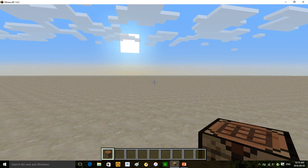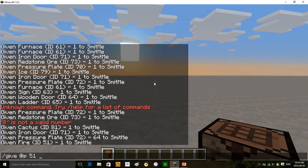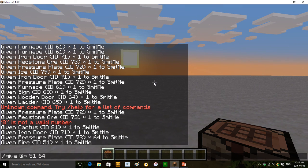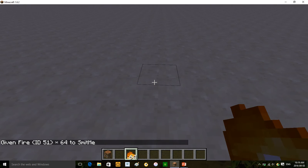First of all, you have to have cheats enabled. You have to type the slash give command, then put that weird @ symbol, then P, then type 51 — that is the old ID for fire. If you want to get 64 of them, type 64 at the end. So the command is: /give @p 51 64. If you forget this command, I will put it in the description below. After you press enter, boom — you get this secret item.